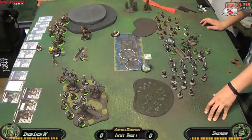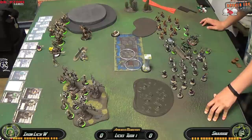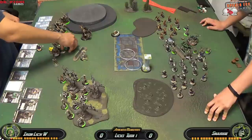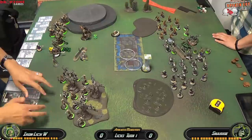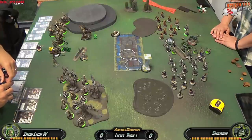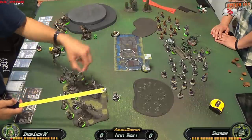For Asphyxious's turn 3, I'm thinking about picking off the Bloodwitches first, then Bane Thralls, then Bane Knights. I want to save Bane Knights for later so I'm not triggering Vengeance and getting them to my lines faster. I allocate one focus to the Reaper and start by activating the Satyxis Raiders — I just advance them to the edge of the forest since they're already within charge range of the enemy objective. I'll have them hang out until turn 2 when they can charge it.